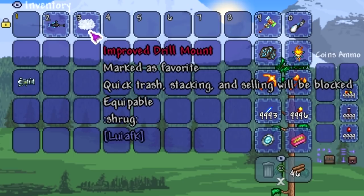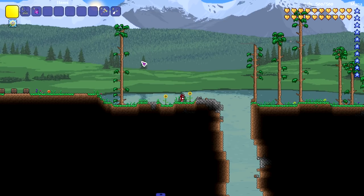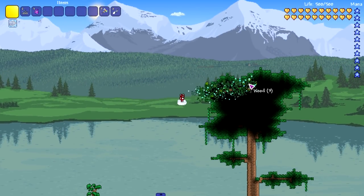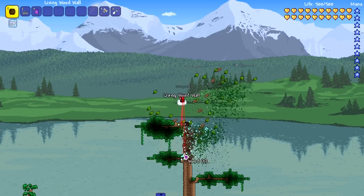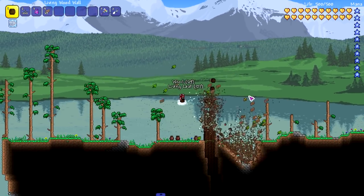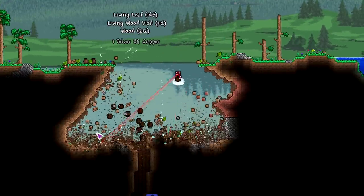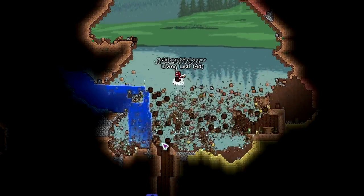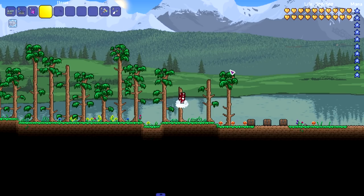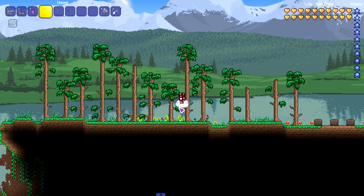Moving on to another popularly requested item — the improved drill mount from Louis AFK. I completely forgot about this thing. Let's take down this tree right here. Oh my god, just a swift mouse movement stroke. Honestly this is probably my favorite already. It just has an ugly sprite, that's about it.